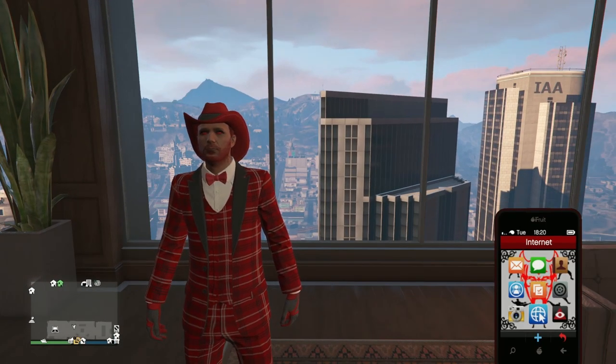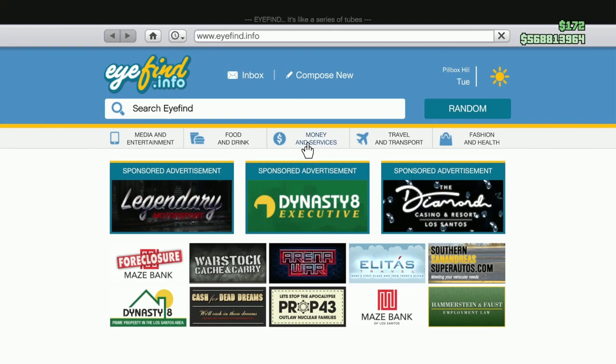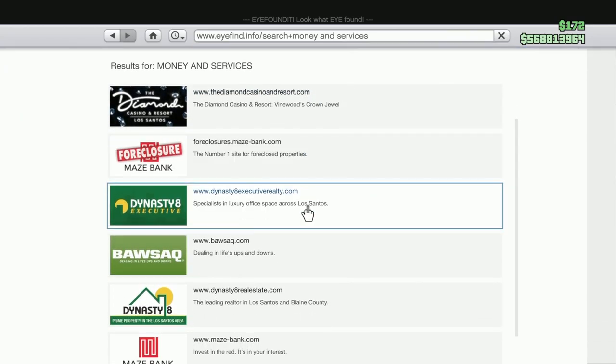Hello everyone, so today I'm going to quickly show you how to get the stun gun. First you need to go on the internet and go on Dynasty Executive.